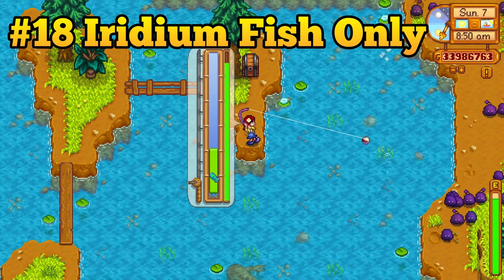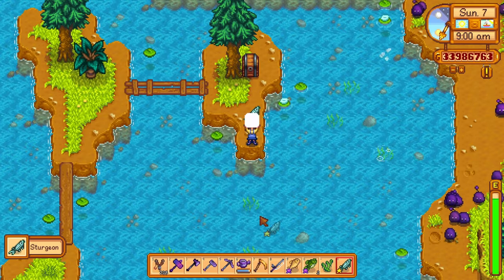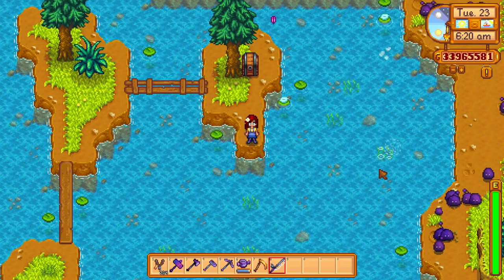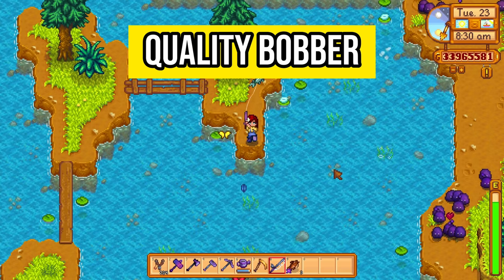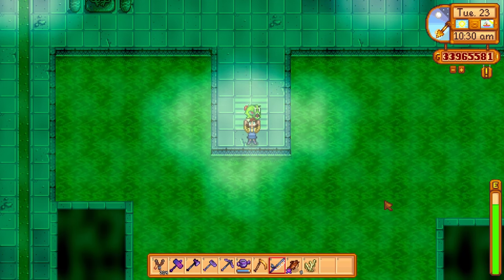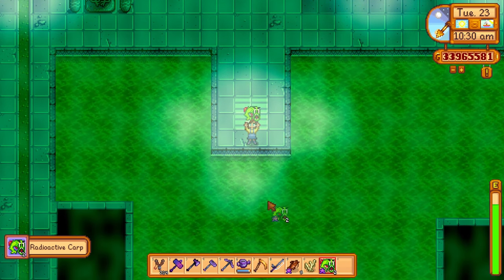Catching fish can be very lucrative, especially if you manage to catch iridium quality fish. But catching iridium quality fish is tough because you will need to get a perfect catch. If you are confident in your fishing ability, you could use the dressed spinner. This fishing tackle will ensure every fish you catch will be iridium quality as long as your fishing level is high enough. This could indeed be a good source of money — give it a try sometime.